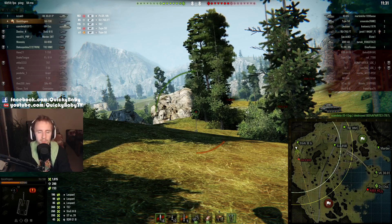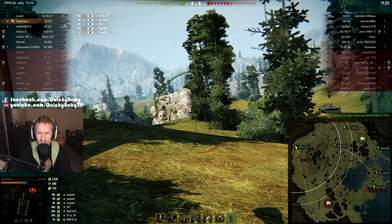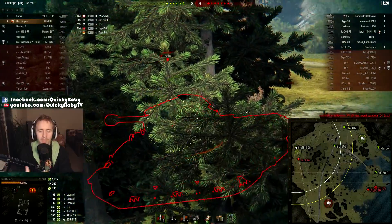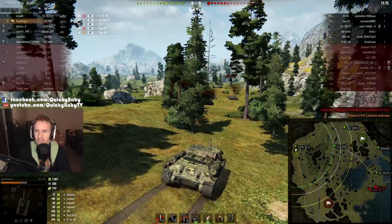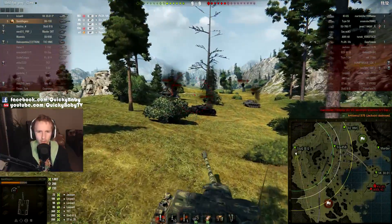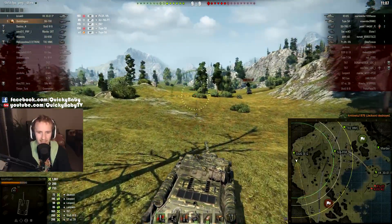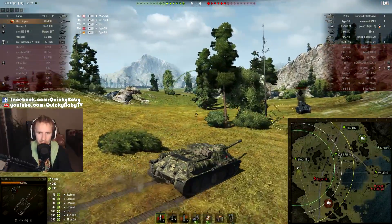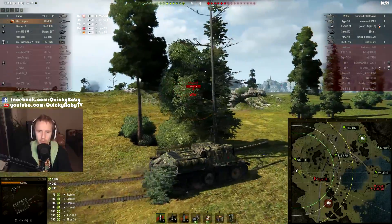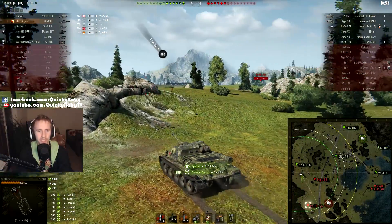Other tank destroyers — for example the British tier 6, I believe it's called the 88, though it becomes the 87 — uses the Black Prince gun with only 150 alpha damage. And if you play that god-awful tier 6 British tank destroyer, the Churchill Gun Carrier — probably one of the worst vehicles in the game — you use a 32-pounder with 250 alpha. I think next patch it's going up to 280, which is a little bit better, but come on — it is not 390, and 390 just feels absolutely incredible.